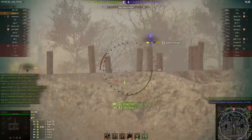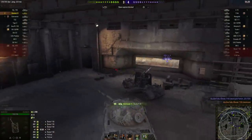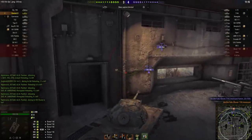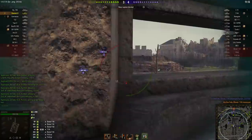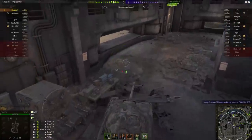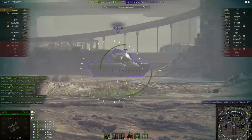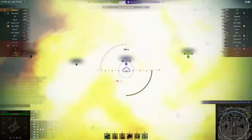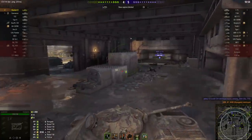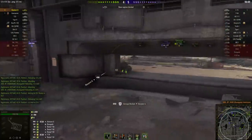Unable to hit the AMX, Soul Worker busies himself shooting up this Skoda T50, who is extremely generously sticking to the high ground to ensure Soul Worker has shots at him over the concrete embrasures blocking most of the line of sight out of the bunker mouth. Having expended his entire clip on the Skoda T50, Soul Worker suffers through a painfully long reload on his 105mm auto-reloader. He waits until he has the second shot loaded before taking the kill on the Renegade — ensuring the fastest possible reload on the remaining two shots.